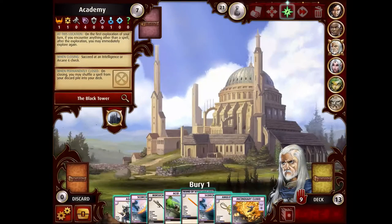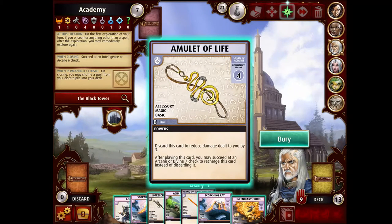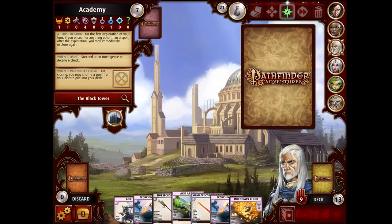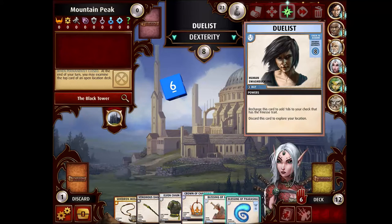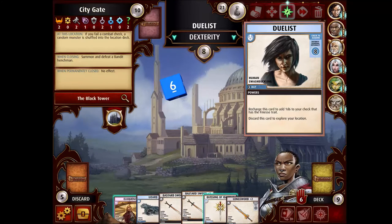We get an extra explore. I do have to bury something. I'm not that interested in this Amulet of Life — there's nothing in this scenario that would make me think I need it. Duelist — this is pretty much crappy. If I pick it up I do get an extra explore. I could use Agility to try to pick it up. I still have to roll a 5. I don't think I have any free blessings. I've got Eloquence which would help Charisma. These stupid favors — I almost want to just trash them.